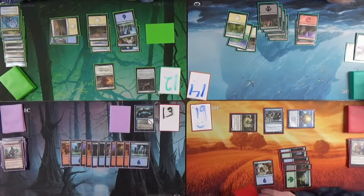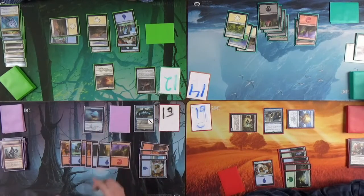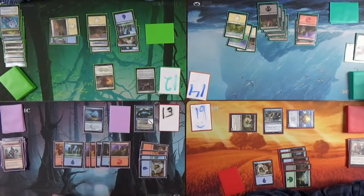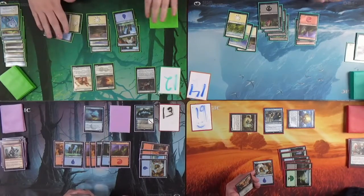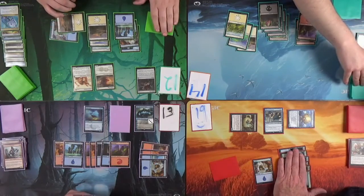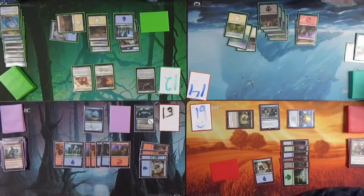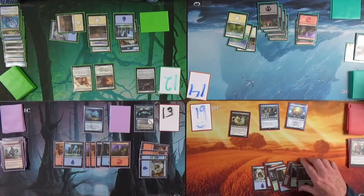I'll play an island. I need to draw a creature. It's got flying — a flying blocker you can save. You can swing at Kylie for two — but no, swing at me for two. Smart play. This Windfall looks really bad in my hand right now. Are you sure? Yeah, it looks terrible. I legitimately cannot draft enough creatures — I'm learning this now.